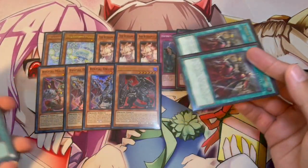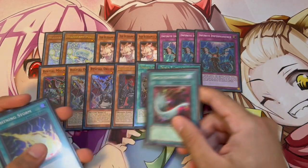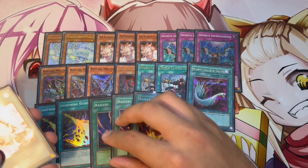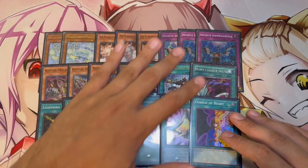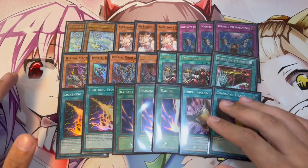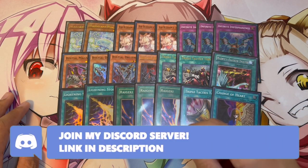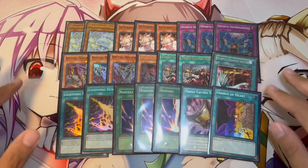We're also playing board breakers — a mix of hand traps and board breakers, which I think only Tenpai can really ever do. We're playing two Thrust because Thrust gets you into all your board breakers. One Harpy's Feather Duster, two Lightning Storm, three Raigeki — Raigeki is just such an insane card. One Talent and one Change of Heart. That is it for the board breakers. I like playing both because there's no single hand trap in today's format impactful enough to just stop my opponent from playing. I use a hand trap or two to slow them down and then my board breakers finish off the rest, combined with a normal summon of Phaedra or Summoning plus Phaedra to OTK.